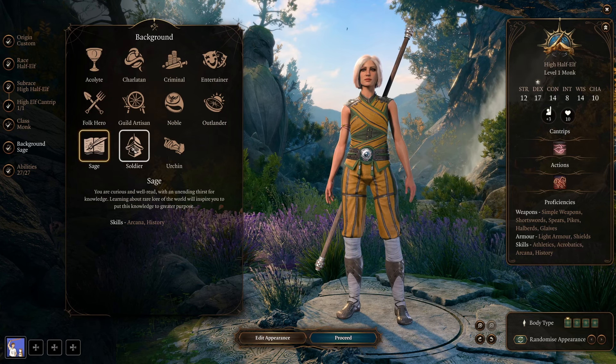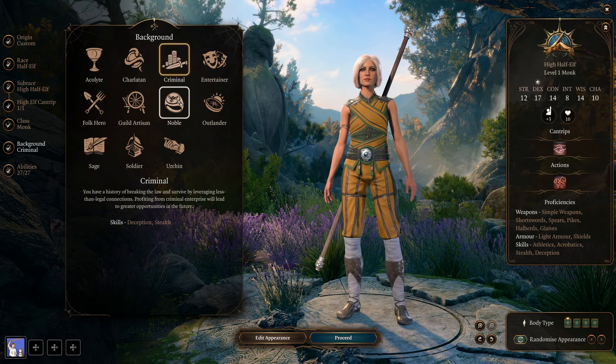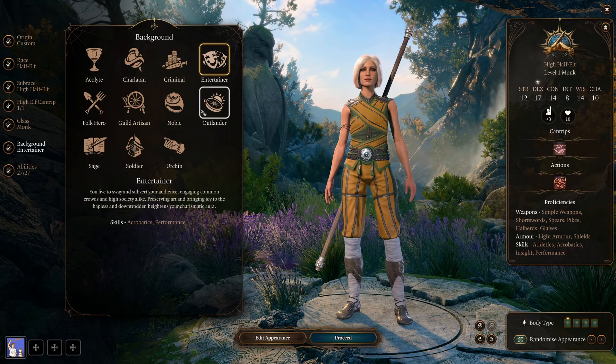As for background, just pick the one that makes sense for the narrative you're telling with your character. In my opinion, this won't make or break your build. If all you care about are skill proficiencies, Athletics and Acrobatics are nice. But pick what makes sense for the character you want and the playstyle you're going for — that's far more important than min-maxing every aspect.